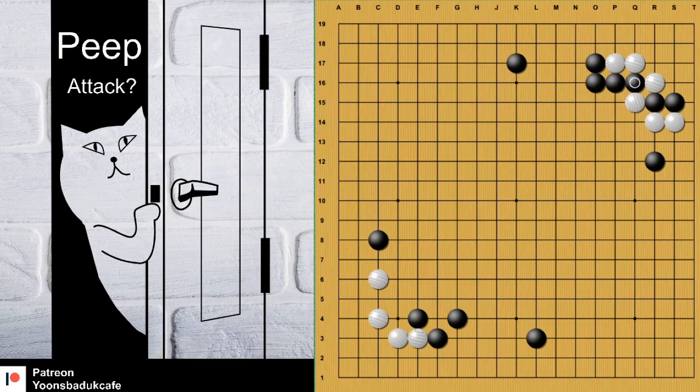Now, you want to capture that. Yes, it's possible. But there is a cutting point here. If white plays there, it's easy. Black can capture easily. But what happens if white plays Atari at R18? There is a capturing race. We have to check here — how can you kill the white four stones? There are three liberties. If you play just like this, you will lose. So now, black should take liberties.